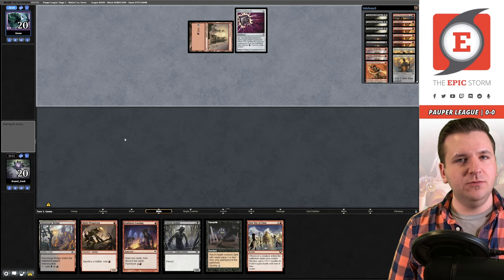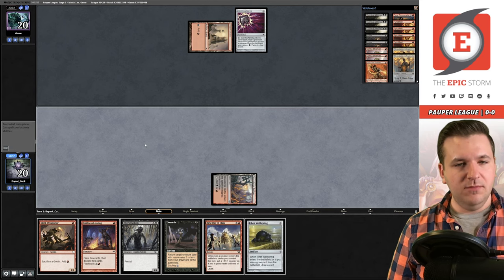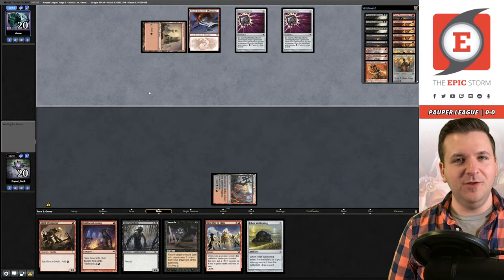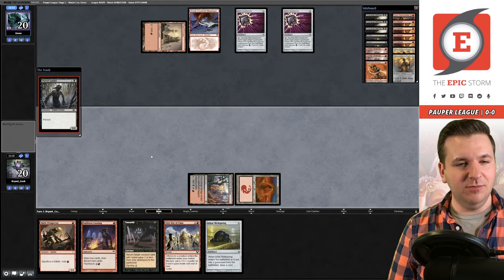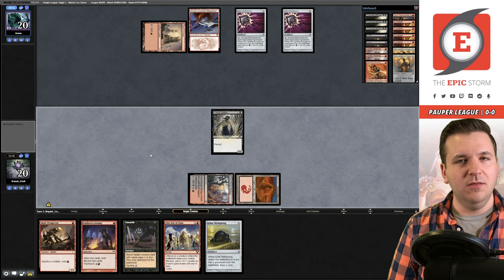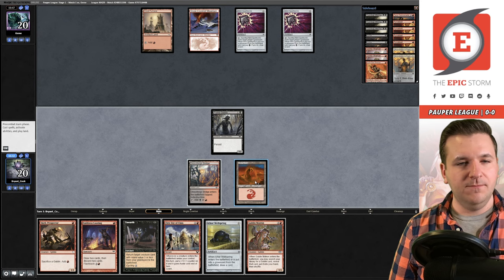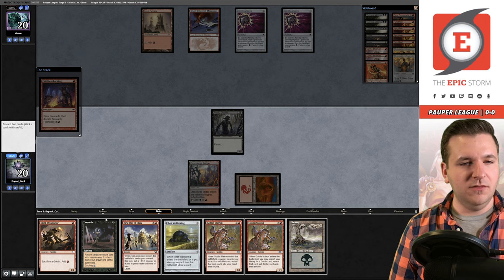We pass. Opponent plays Mountain and another Spellbomb — we might have to just go beatdown this game. We play Putrid Goblin and pass. They pass back. We Faithless Looting and discard Unearth and Wellspring — probably don't need double Matron. We play the Ichor Wellspring, get in with the Goblin, dealing 2. No removal spell from opponent.